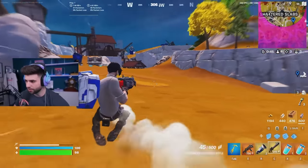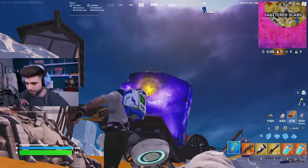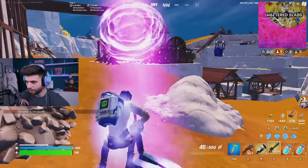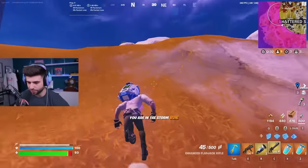We're immediately going to rotate and use these Shattered Slab rocks — they're more useful than ever now, especially with the lack of mobility. We're going to hop on, go straight up, move around a little bit, hop off. It does have zero grav, so you're chilling.